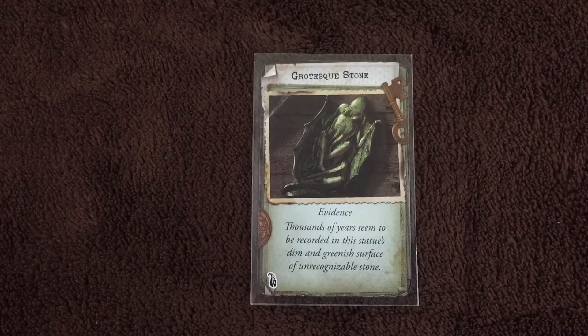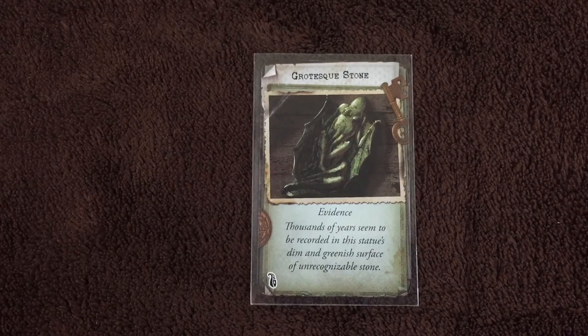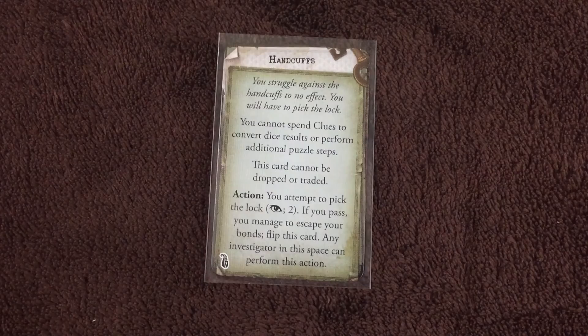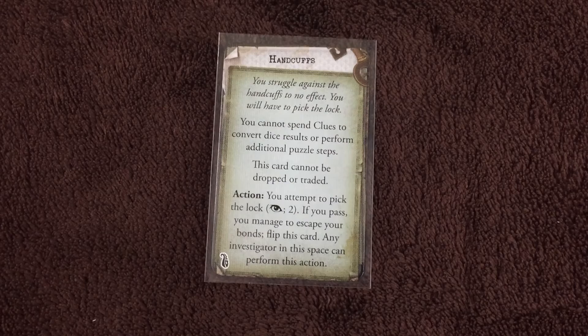Thousands of years seem to be recorded in this statue's dim and greenish surface of unrecognizable stone. Here we've got the handcuffs — as an action, you attempt to handcuff the suspect. Agility 2. If you pass, flip this card and give it to another investigator in your space. After the investigator has been handcuffed, they struggle to no effect and will have to pick the lock. That investigator cannot spend clues to convert dice results or perform additional puzzle steps. As an action, they can attempt to pick the lock — an observation test requiring two successes. If you pass, you manage to escape your bonds; flip this card.